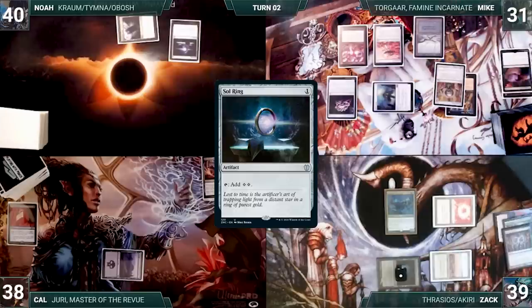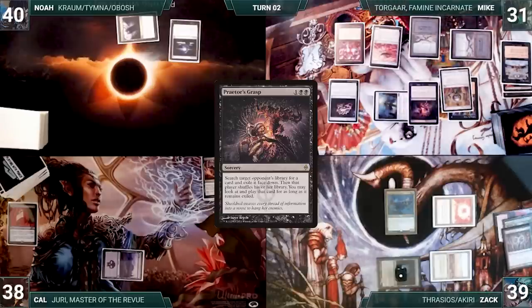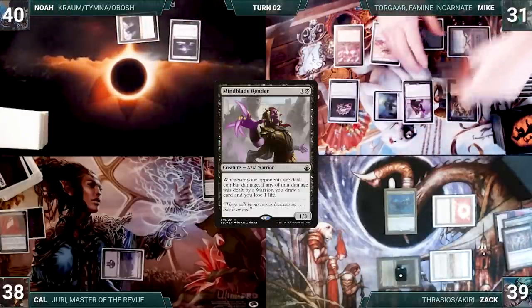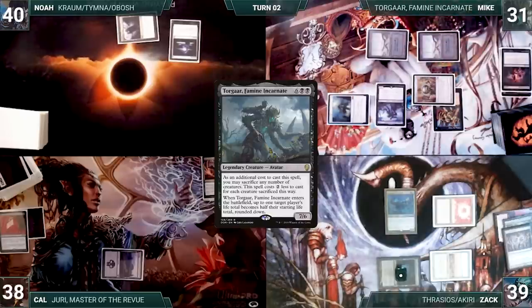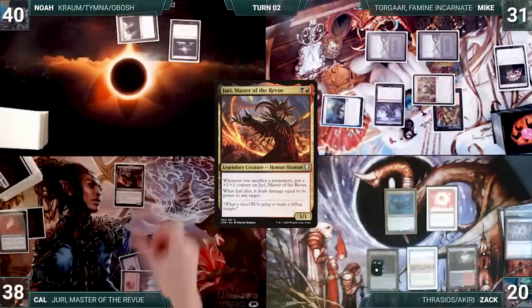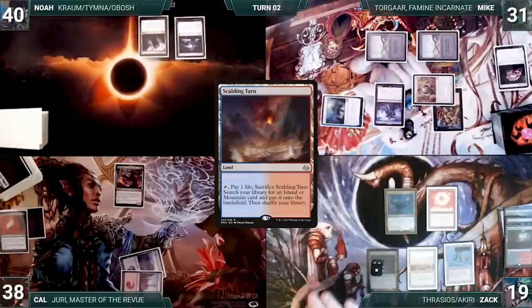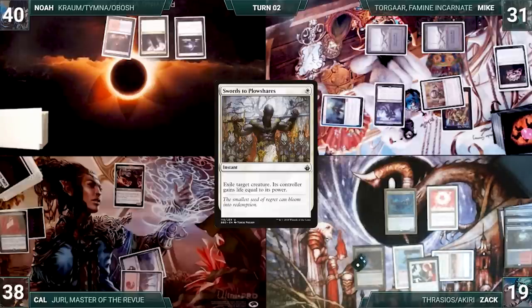During his draw step, Mike takes a damage from Mana Vault. He plays a Swamp, casts Dark Ritual adding three black, then casts Praetor's Grasp targeting Cal — fetching a card from Cal's deck into exile face down. Mike casts Mindblade Render, then cracks Lotus Petal to cast his commander Togar, Famine Incarnate, sacrificing all of his creatures as an additional cost. Togar enters targeting Zac — Zac's life total becomes 20. Mike ends the turn. Zac draws and plays a Bloodstained Mire, then passes. Cal draws and plays a Mountain, casts his commander Juri, Master of the Revue, and ships the turn. At the end of Cal's turn, Zac cracks Bloodstained Mire, pays a life, and fetches a Volcanic Island. The turn moves to Noah. Noah draws and plays a Scalding Tarn and passes. At the end of Noah's turn, Zac casts Swords to Plowshares targeting Togar — Togar is exiled and Mike gains seven life.